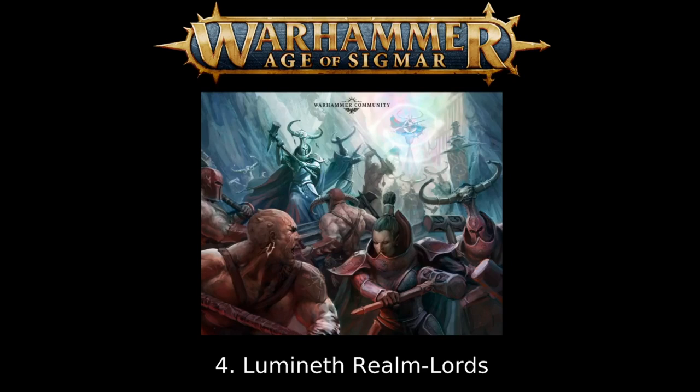Number four: Lumineth Realm-lords. They have a bunch of different options for an elite army as the army at its core is pretty elite despite doing well with an all-arms approach too. The super elite option is the Alarith especially — taking Alarith Stoneguard as your main fighting force, adding in a Teclis and some mountain battleline monsters, you're going to have a fun and really good army. But even the basic Vanari can do an elite army really well — you might take one block of 30 pikemen but not much more around that, and you can easily build decent Vanari lists under that 70-80 model number. The Alarith and even some of the Hurakan lists are going to be far fewer models on the table to paint and get your army ready nice and quick.